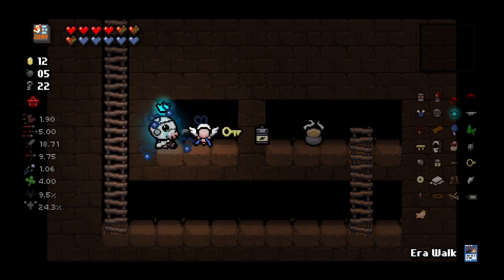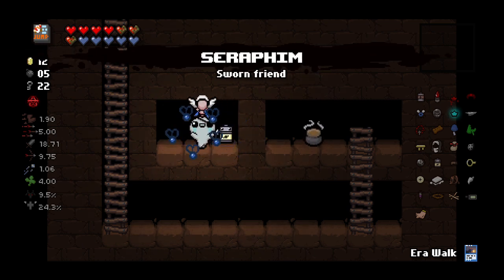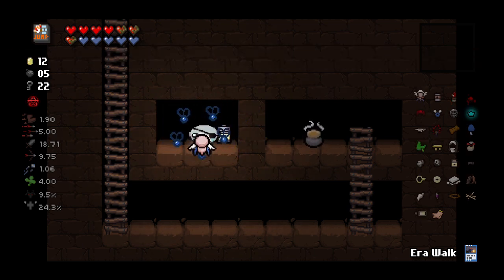And then you can use 'How to Jump' — boom — right over to here, pick this up, and I got Seraphim. I wouldn't have got it without 'How to Jump'. I mean, if the items were switched it wouldn't really have mattered either way.